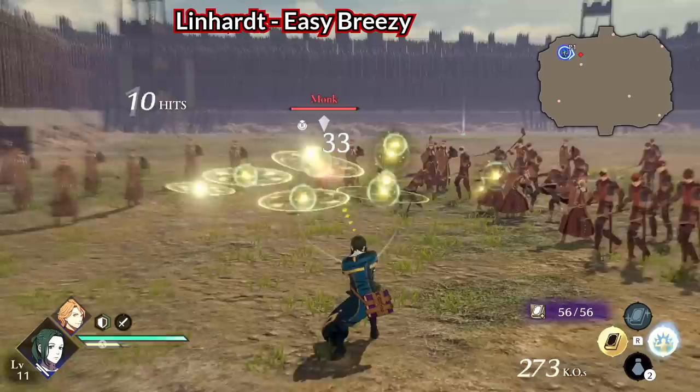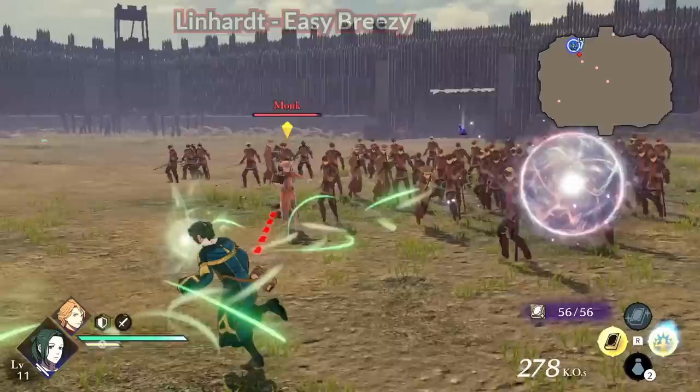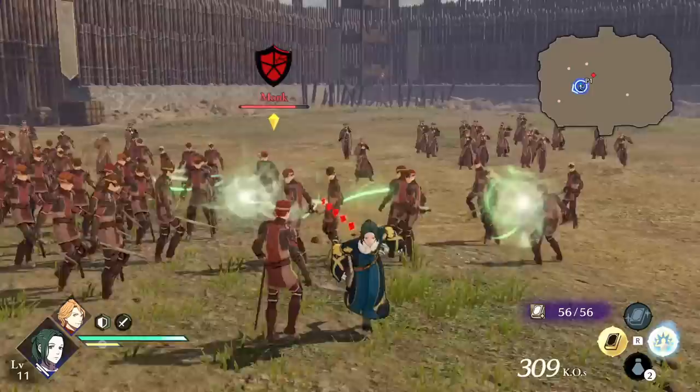Linhart's Easy Breezy is one of the more lackluster unique actions. When you complete a regular attack chain, he spawns two wind orbs that periodically deal wind damage ahead of him. They follow Linhart, but they attack very slowly and barely apply the wind-torn status. You do need to reactivate this ability every so often. Unless Easy Breezy attacks faster or applies more wind damage at later levels, I'm not sure how useful it's going to be.